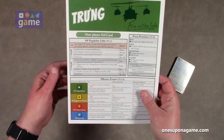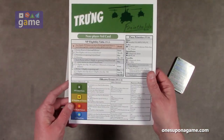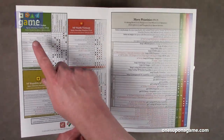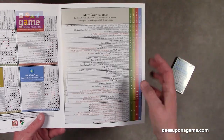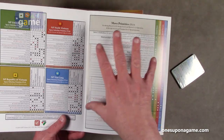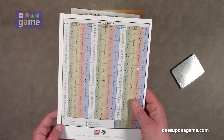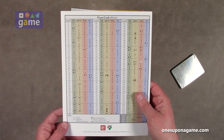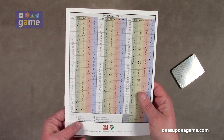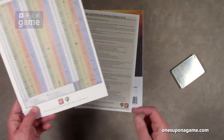Then we've got the Trung non-player aid cards - it's a double-sided full-color card that tells you about the different factions, their move priorities, and what they want to do. You draw their card and then deduce from the board what they're actually going to do. The event cards show how they apply - whether they execute the shaded text, the unshaded text, or refer to the event instruction table.